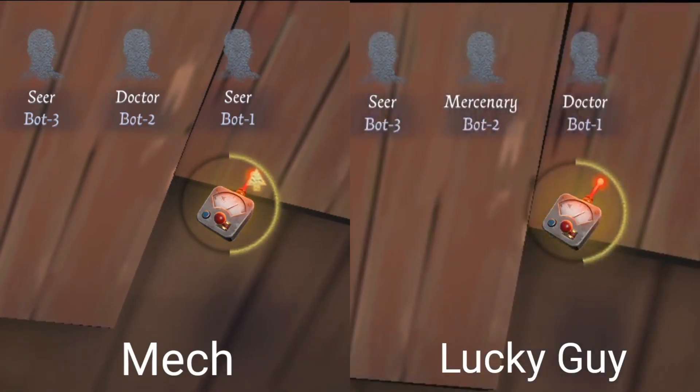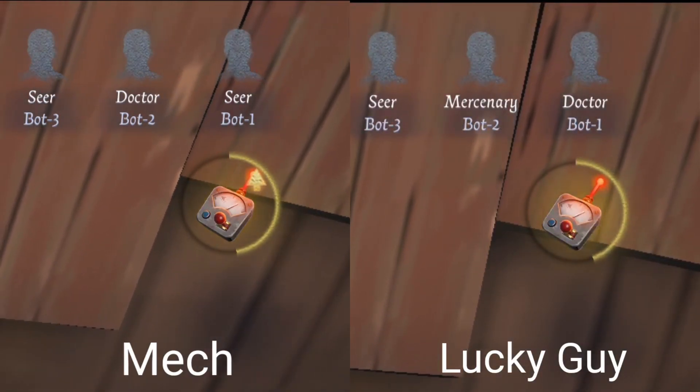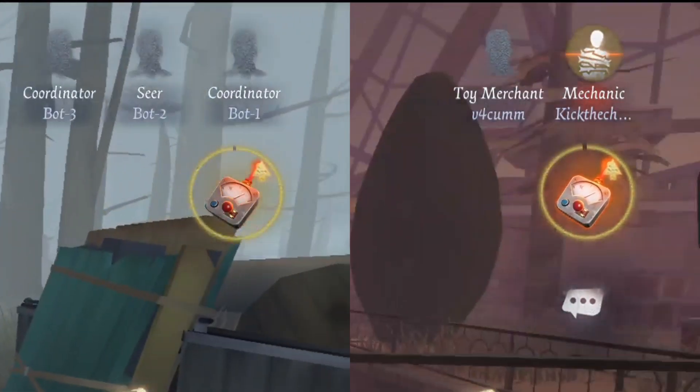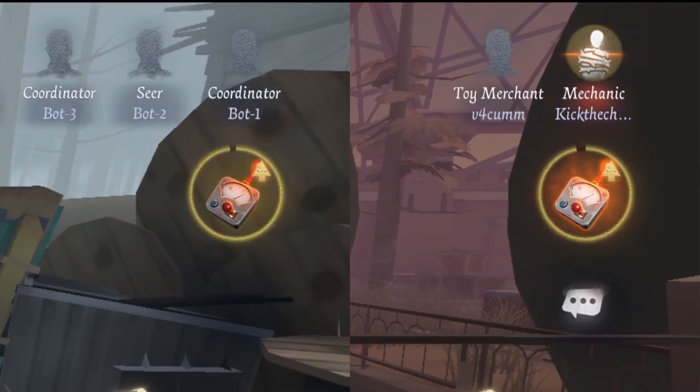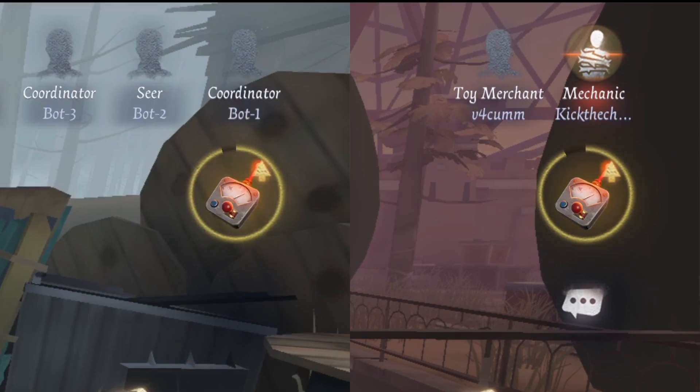The bot's energy reduces 33% slower when the Mechanic controls it as compared to a normal survivor. And if you use the bot while you're down or in chair, the energy will reduce faster. Your control over the bot will also be interrupted as soon as another survivor touches the chair.